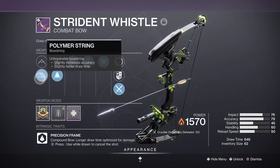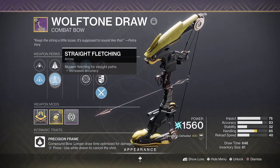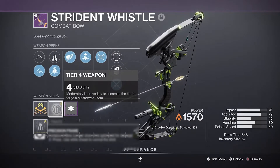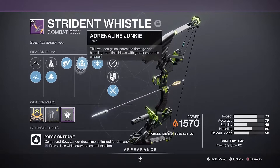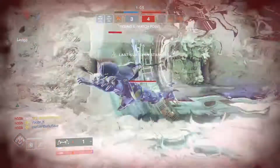I don't have the god roll - I've got Perpetual Motion there. You want Polymer Spring, you're gonna want Straight Fletching ideally, and for a masterwork either Handling, Accuracy, or Draw Time are all good. I unfortunately got Stability, which is probably the worst thing, but Adrenaline Junkie is the perk you want first and foremost to make this build really shine.